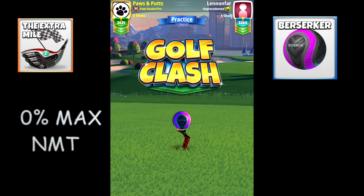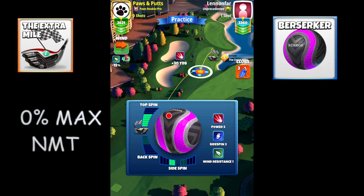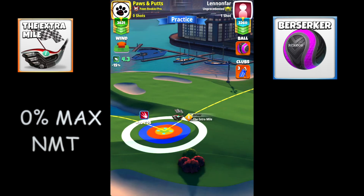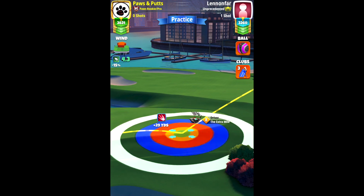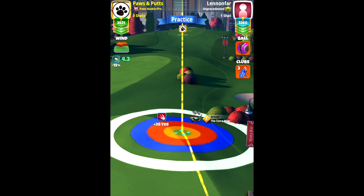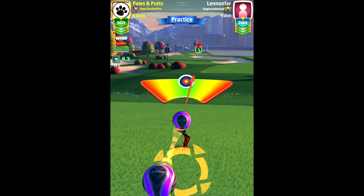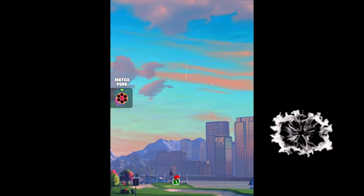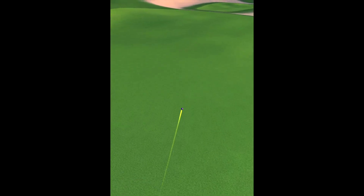For hole number 12 we're going to go with the zerk and try to blast this down to the second fairway at max top — which is six top with this club — and two to the left. We're going to make our adjustment at zero percent max. I'm going to push up to max to be safe, then do five rings of overpower. We're looking for that bounce to not hit the rough — we want to bounce just before the rough and clear it. 414 is what we're looking for.